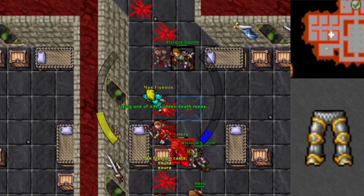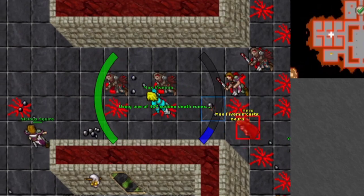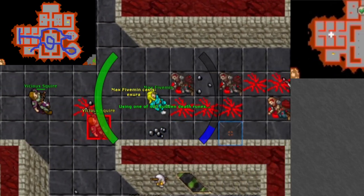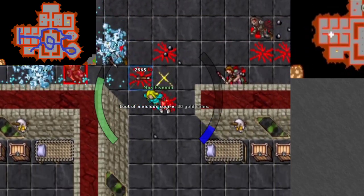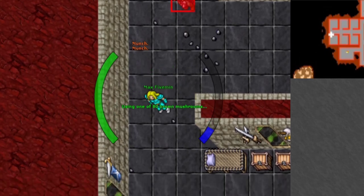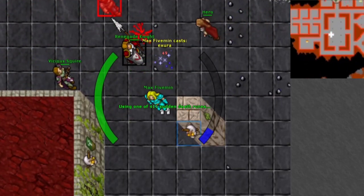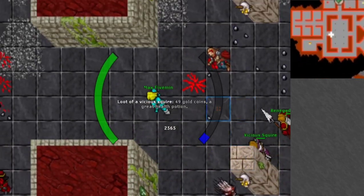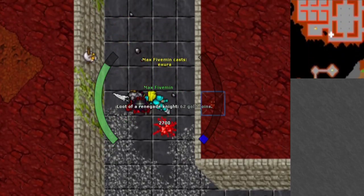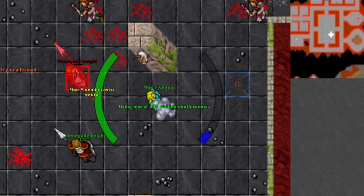If I would change one thing with the equipment, I would use a pair of dwarven legs instead of terra legs. Since this was a lower level character, a level 70 Druid, I decided to stay on one floor — the first floor where heroes and renegade knights appear. In the small corridor to the left, you can use the boxes to your advantage. Heroes and vicious squires will not walk over them, so you can lure the monsters into the room and run over the box to stay safe. Another way is to use a firebomb rune and stand in it — the monsters will not get in close combat with you, though they will still shoot you at range.